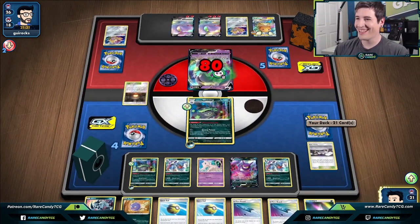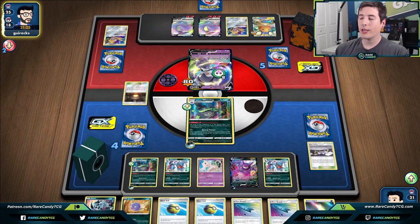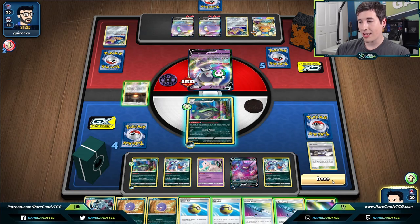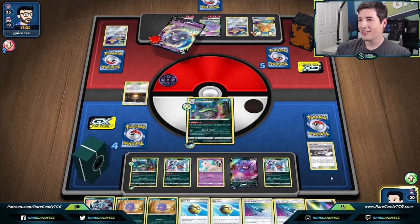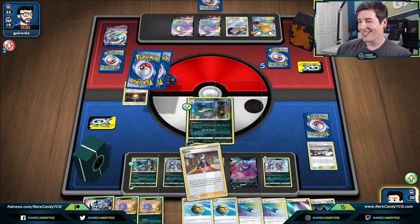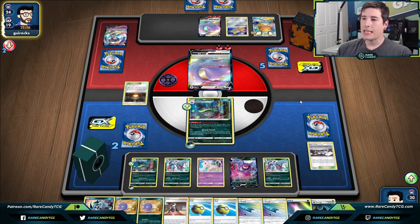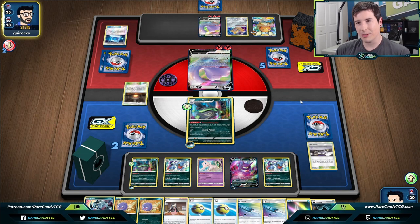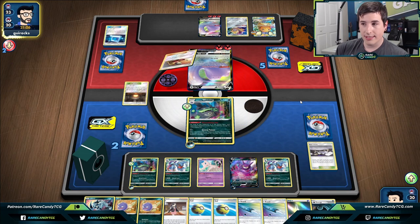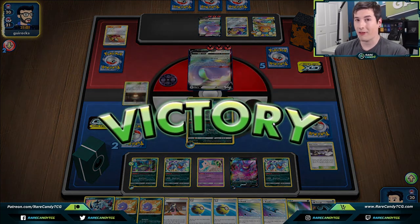This guy is going to get KO'd going into our opponent's turn, but they're not doing a whole lot — just living off their top deck. We're happy just sitting back and letting them accumulate poison damage. Without their Stellar Wish their deck is just crumbling apart. There's a Marnie — definitely not playing that card. Even if they have Ditto Vmax, their deck isn't built to support the poison strategy. There's a Letter — they can poison us for four, but we can just retreat and poison them for eight. And there's the victory screen.